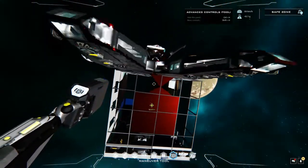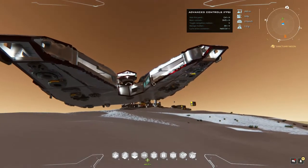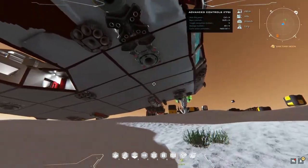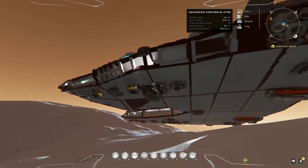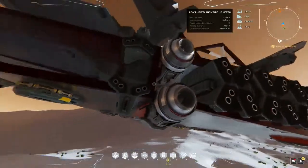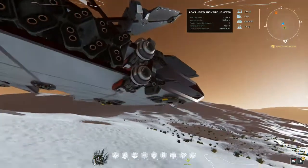Welcome back guys, this is Clockwork here and we're playing Dual Universe for another episode. We're going to try to get this sentinel off the planet and into our space station.